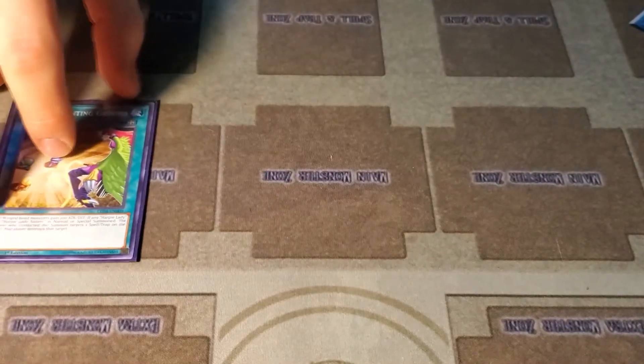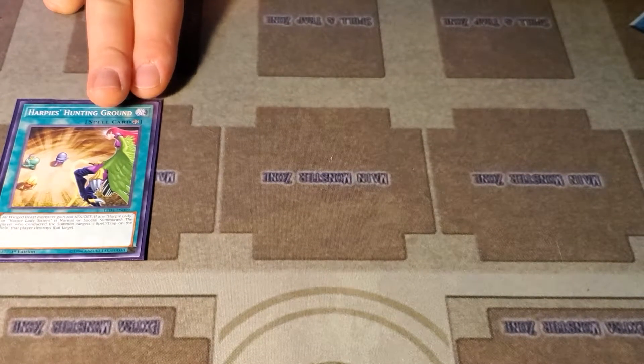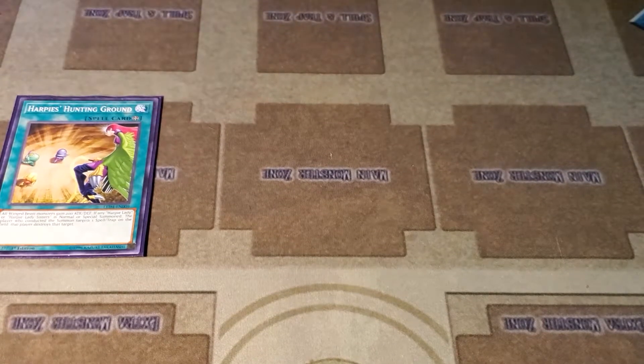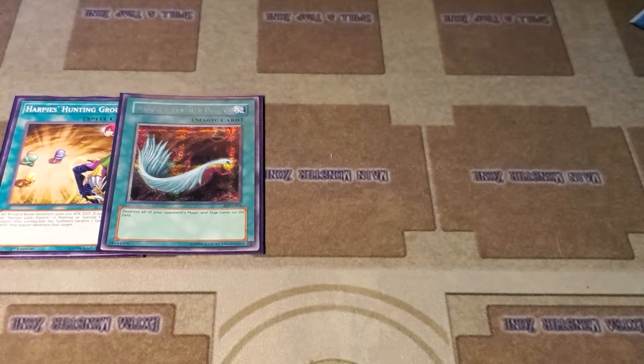Hunting Ground — as much as we're saying you want to see it, I find playing multiple copies is just kind of redundant because you might brick it. It's pretty easily searchable, and it's only going to be on the field for that one play. Feather Duster, of course.